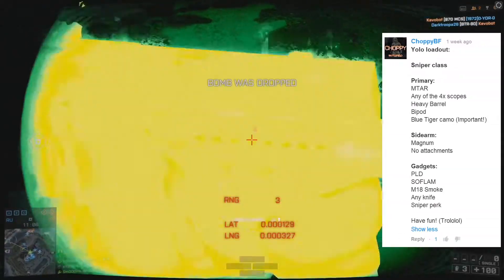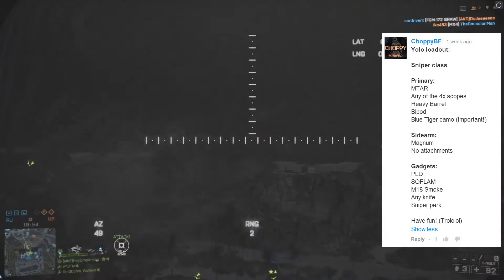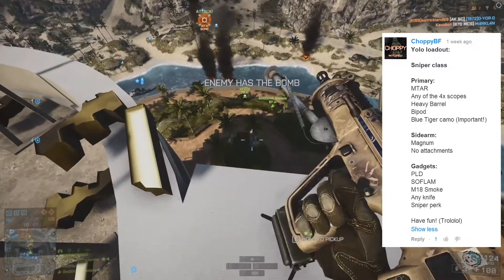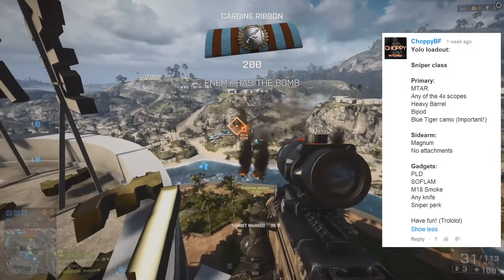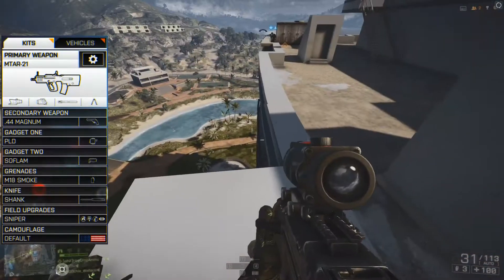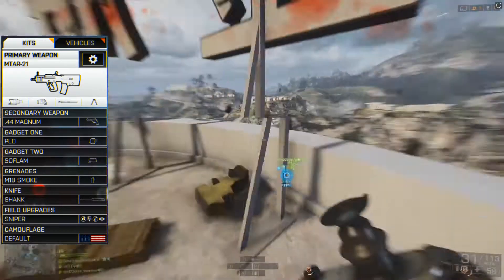So what is this and who did it come from? This loadout comes from the great ChoppyBF, who calls this the YOLO loadout. It's the sniper class with the MTAR-21, any of the 4x scopes — I'm using the ACOG because it was the only one I had — the heavy barrel, bipod, and the blue tiger camo, which he says is important and I completely agree. I also threw a green laser sight on there for panic mode situations. For the sidearm I've got the naked Magnum with the blue camo, and for gadgets I've got the PLD and the Soflam. If you like aggressive sniper gameplay, go check out Choppy's channel because he's like the best quick scoper — an amazing recon player.